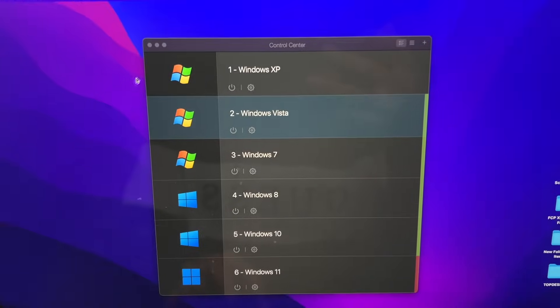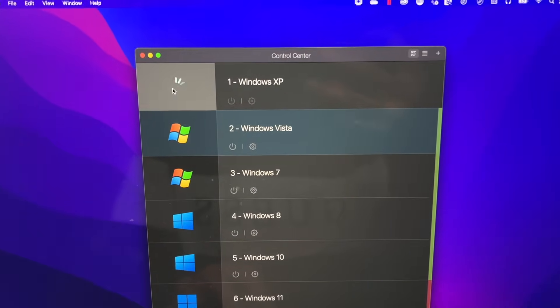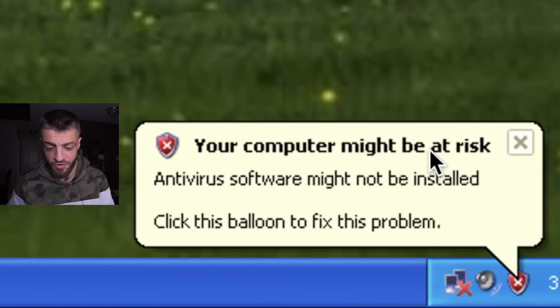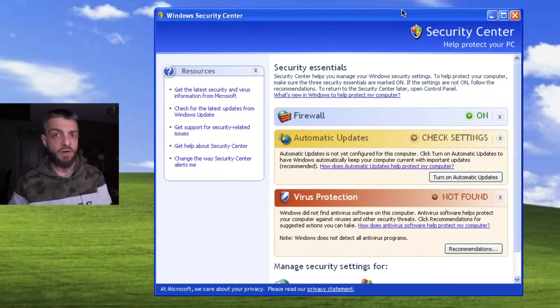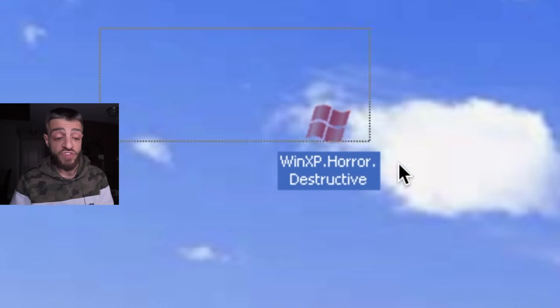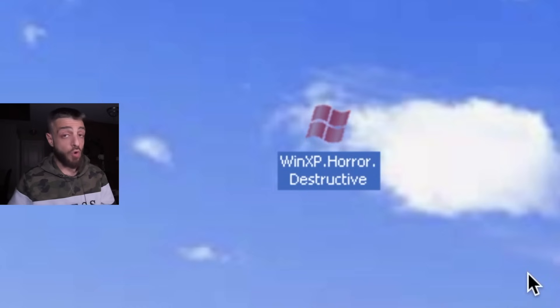Windows XP versus horror edition. So I have every version of Windows here. We're going to go ahead and open up Windows XP. That sound is absolutely legendary. Your computer might be at risk. This is my Windows security center on Windows XP. My virus protection is not found, but we have the Windows XP horror edition — the horror destructive.